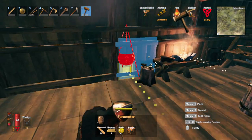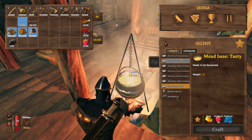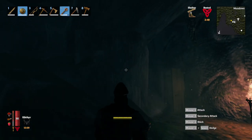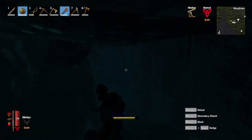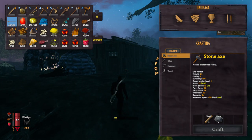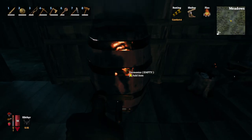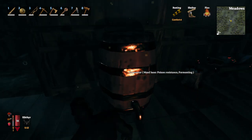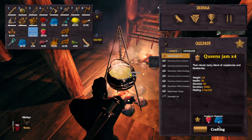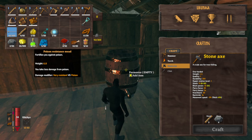With 30 fine wood, 5 bronze, and 10 resin I can make a fermenter — one big barrel. I make the soup and then ferment it. Every one of these soups requires 10 honey and I only have three hives, so I'll venture out to find more queen bees. I found a burial chamber with 10 surtling cores. I didn't find a single queen bee but I did find 30 surtling cores. With 10 honey, 5 thistle, 1 necktail, and 10 coal I make the poison resistance mead and add it to the fermenter. Now we wait. I'll also make sausages and queen's jam. The fermenter is done — 6 poison resistant mead. Very nice.